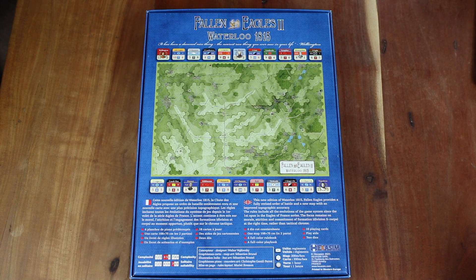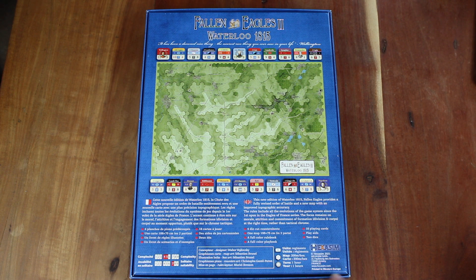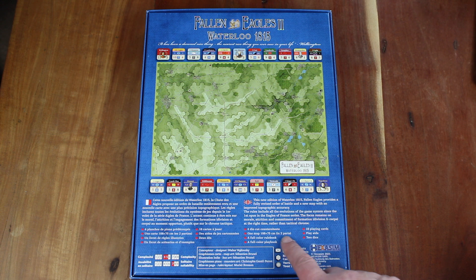Looking at the back of the box: it has French and English versions. Hexasim is a French company — not entirely sure if the game is printed in France, but it's printed in Western Europe. The game has full English language. We get four die-cut counter sheets, one large map in two parts, a full colour rulebook, full colour playbook, playing cards, player aids, and a couple of dice. The complexity is rated four or five out of nine — sort of in the middle.